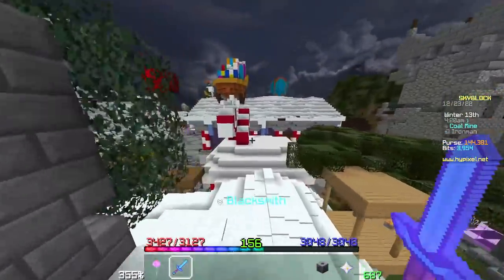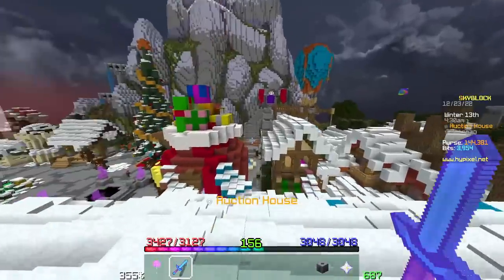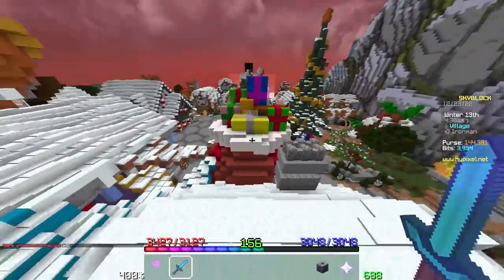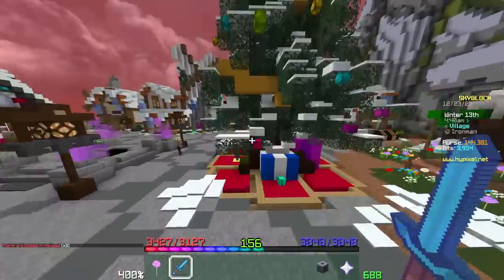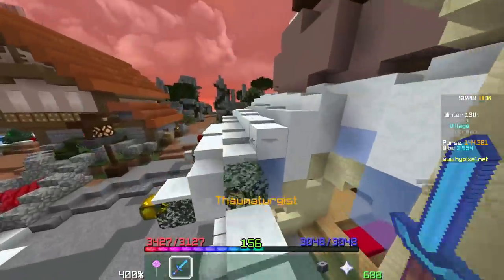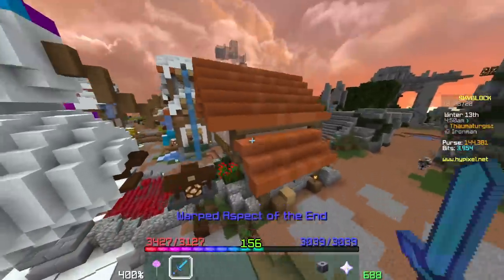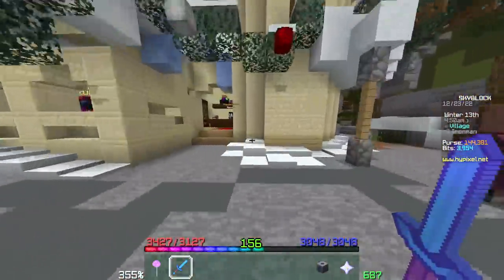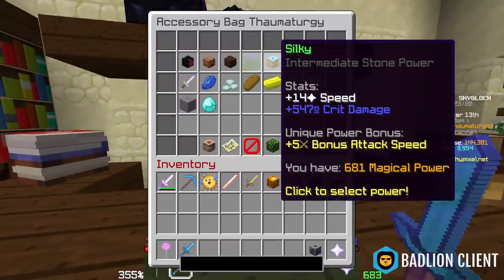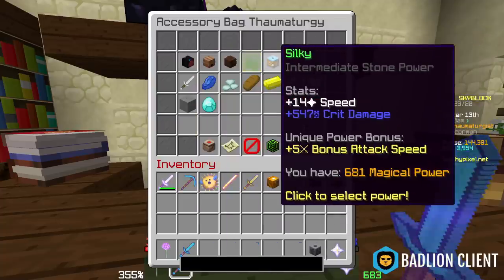Silky is one of the better powers for straight-up damage with melee weapons. Whether you're using a Warped Aote, a Raider Axe, or a Void Sword, dumping all your magic power into crit damage is nice. You can put tuning points into strength and use a pet like Lion that gives strength to balance the crit damage. A lot of people will recommend Hurtful as the best melee reforge, and Bloody is also very good, but Silky is a great starter option.